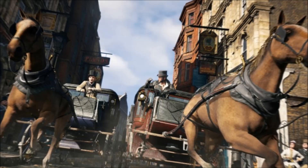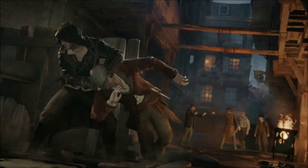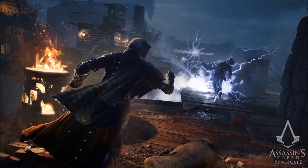Moving on to customisation information — in the trailer for the Darwin and Dickens DLC, it is shown that Jacob is in a different outfit altogether than his regular one, with a different hat and a different hood, which means there are at least different outfits available. Maybe the customisation system from Unity is back.